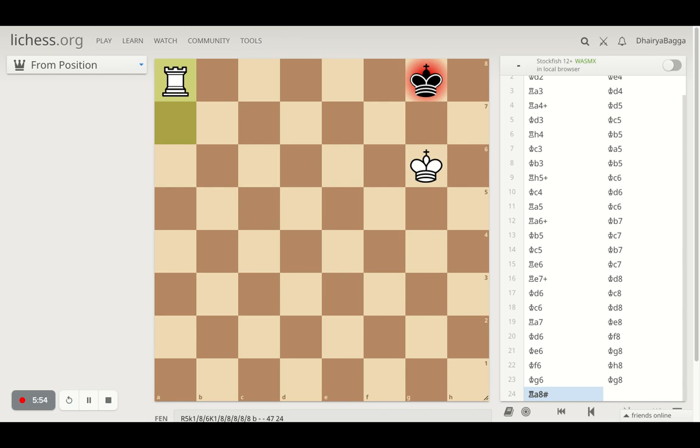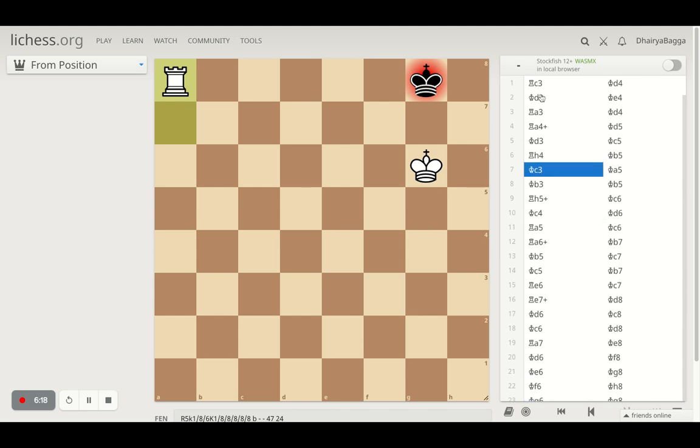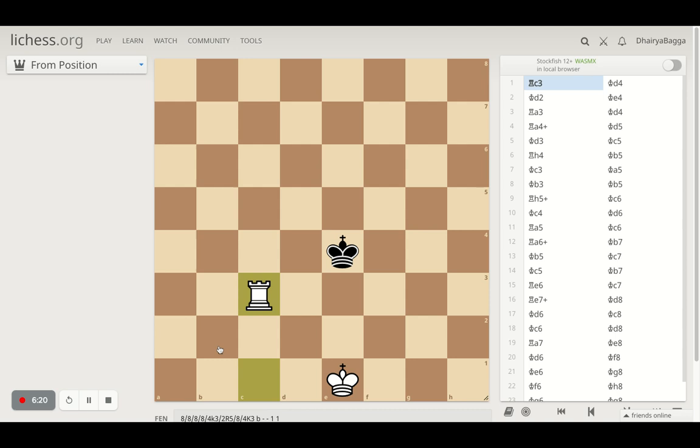That's one way of checkmating where you will never blunder and never stalemate — it's solid and precise. But it took 24 moves. That's a lot for blitz, bullet, or even rapid, especially when you've come out of a complex middlegame with an extra rook and don't want to waste 24 moves to checkmate.